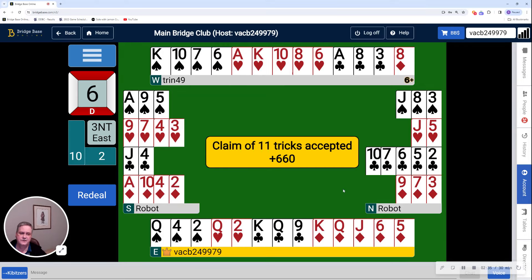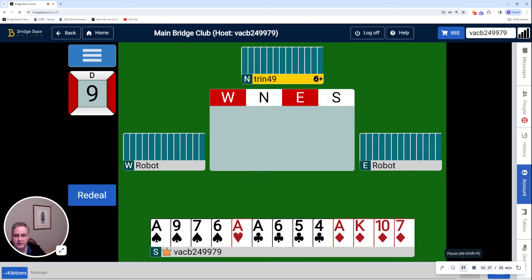Alright, we're going to pause while we change directions for the second hand. Alright, we're back — this time with hand number 9. I have an interesting hand: 19 high-card points, 4-1-4-4 distribution. These kinds of hands can be somewhat difficult because you don't have a long suit. So let's see where it takes us.